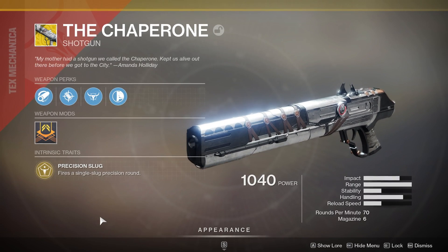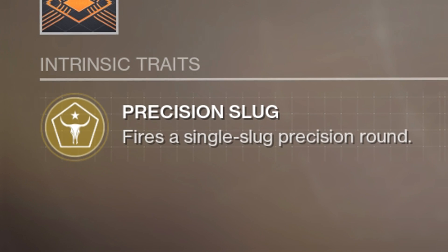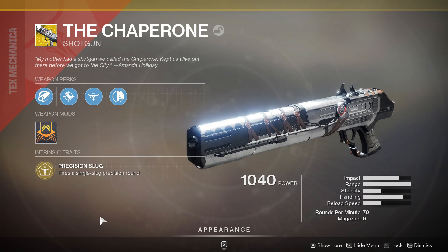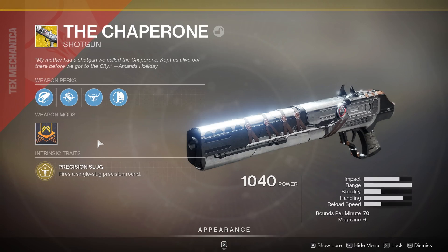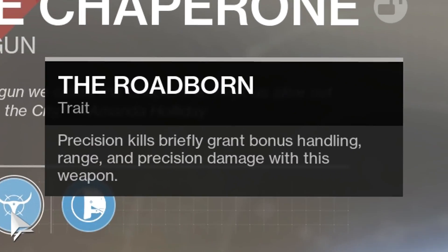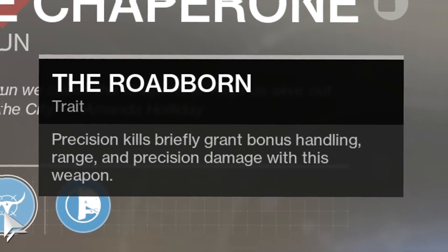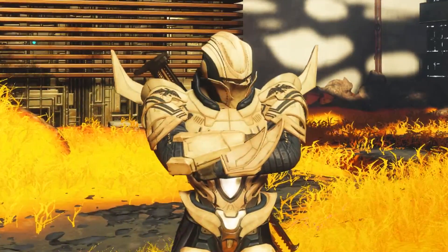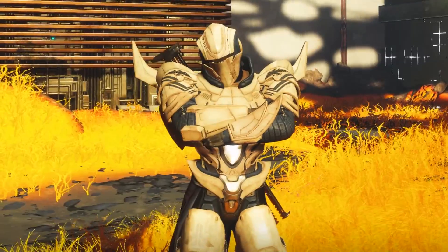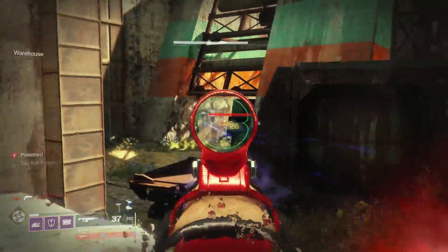Quick rundown in case any of you guys aren't familiar with the Chaperone — even though I'm sure most of you are. Intrinsic perk: Precision Slug — fires a single precision slug round, so it's not buckshot like most shotguns. It fires one bullet, albeit a very wide bullet. The key perk you need to know is Roadborne: precision kills briefly grant bonus handling, range, and precision damage with this weapon. It's definitely better with Spectro Blades, but I just don't care. Enough yapping — let's go try it in PvP. I'm using Gnawing Hunger because I'm beyond the point of caring.